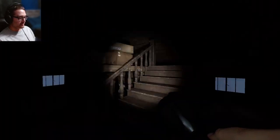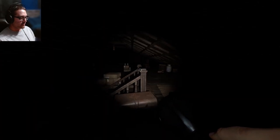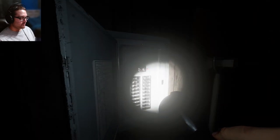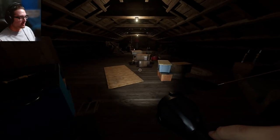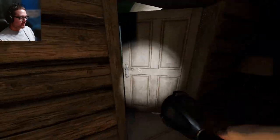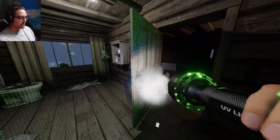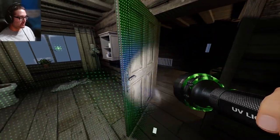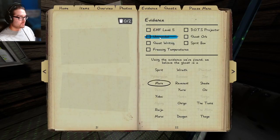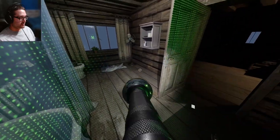I'm going to grab my light, turn on the breaker, and try to leave and get more stuff because my sanity is so low. It's been turning the breaker off a lot — that makes me think it's a Mare. I'm afraid of getting hunted here. I don't know if I can rule out evidence. Why not rule out UV since it didn't give it to me here.